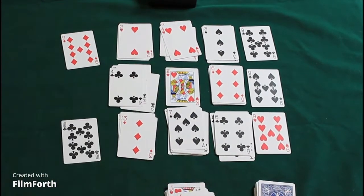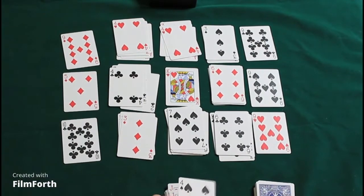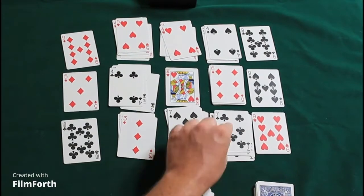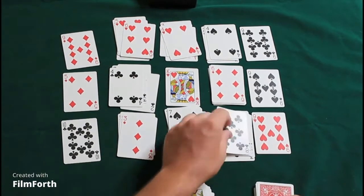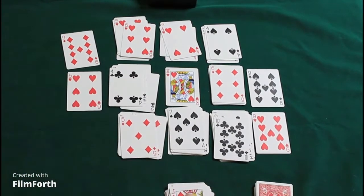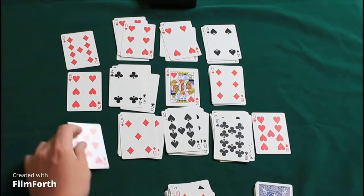Your stockpile that you draw from — you are allowed to go through it twice. The first time you flip it over counts as one, the second time is the second pass. At that point all cards must have been played, otherwise you have to work from the junk pile.